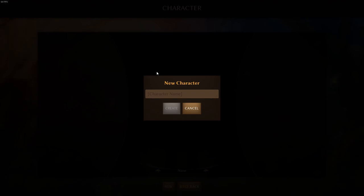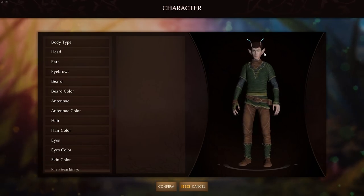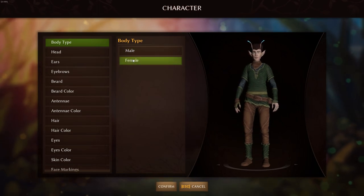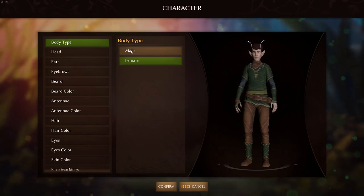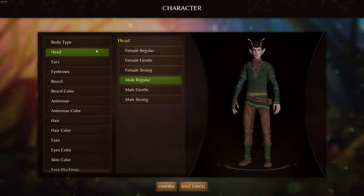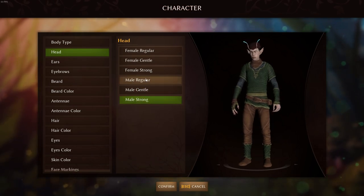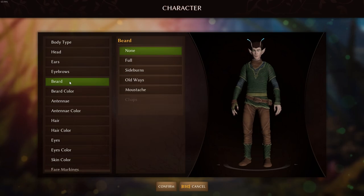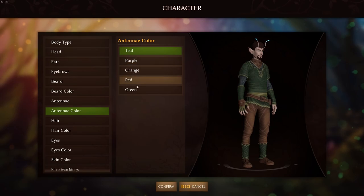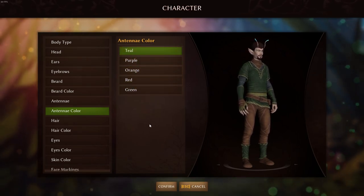New character. So we can rotate our character — pretty cool looking guy with a little antenna on his head. We can be male or female. I'm just going to go with the regular. I don't care so much about the beard. Antenna color — we can change that to purple, orange, red, green. I'm going to go with teal, that's the closest to blue they have.